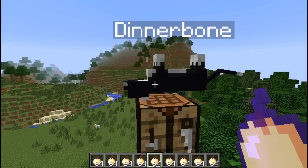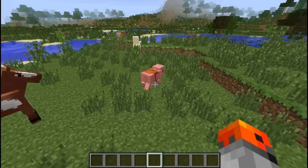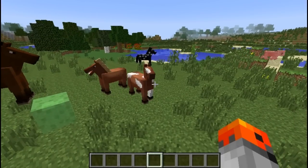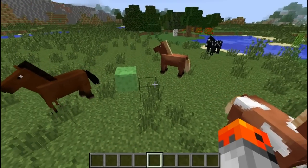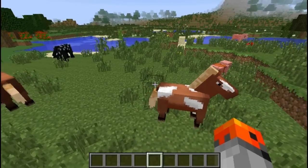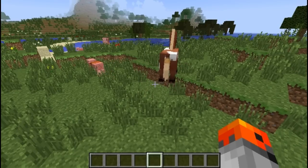That would be about 1,500 statues of liberty, which are 225 tons each, or 48.7 Eiffel Towers, which are 7,300 tons each. Now you can take all of that weight and sit on a pig, or on a donkey and put stuff in its inventory, or on any other horse. And a lily pad can hold all of that — or one pixel of water can stop all of that weight from falling from several thousands of meters.